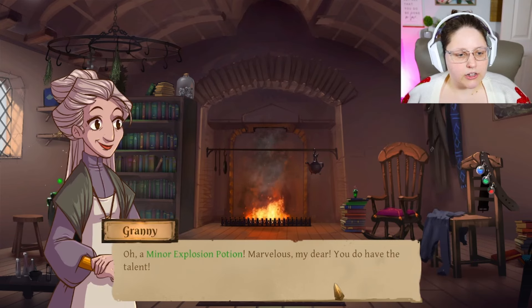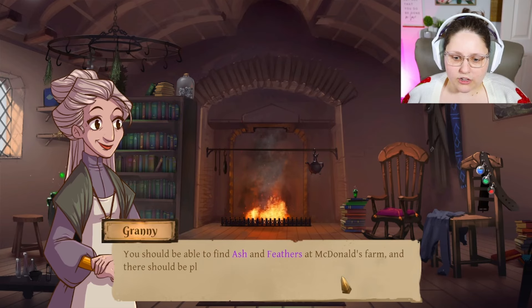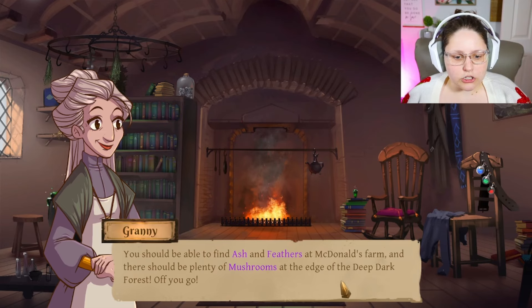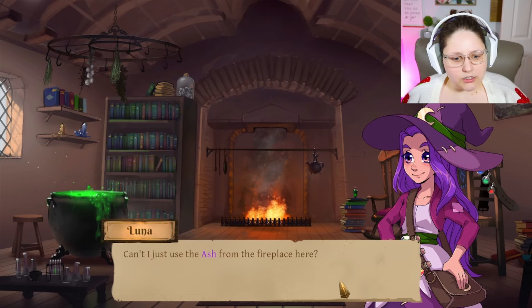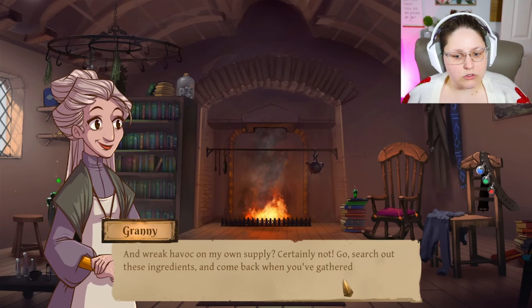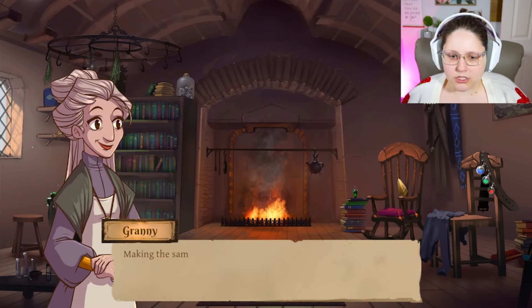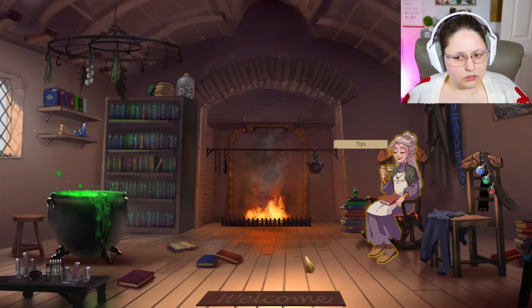'Well, there were some mushrooms around that were almost the right color of brown, so I ground them up. It was too light to match the door so I added ash from the fireplace, then I found a feather to apply it — and bam, it blew up the second I touched it with the feather.' 'A minor explosion potion — marvelous! You do have the talent. Go collect a mushroom, ash, and a feather. You'll find ash and feathers at McDonald's farm and plenty of mushrooms at the edge of the deep dark forest.'